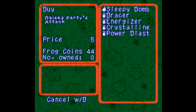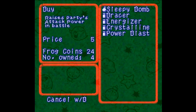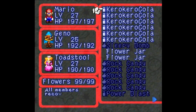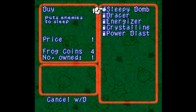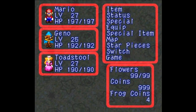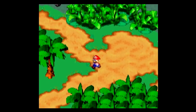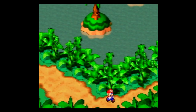And at Tadpole Pond, I want to make some other preparations and finally put my frog coins to use. What I want to do is get Power Blasts — let's buy as many as I can fit in my inventory. Oh, it costs five coins — I thought I had eight, I was misreading. Another thing I want to get is some Pick Me Ups, just in case Peach dies, which even at these levels she can. But can we survive in Smithy's domain? Find out next time on Let's Play Super Mario RPG! This is H.J. Bailey signing off — have a good day!